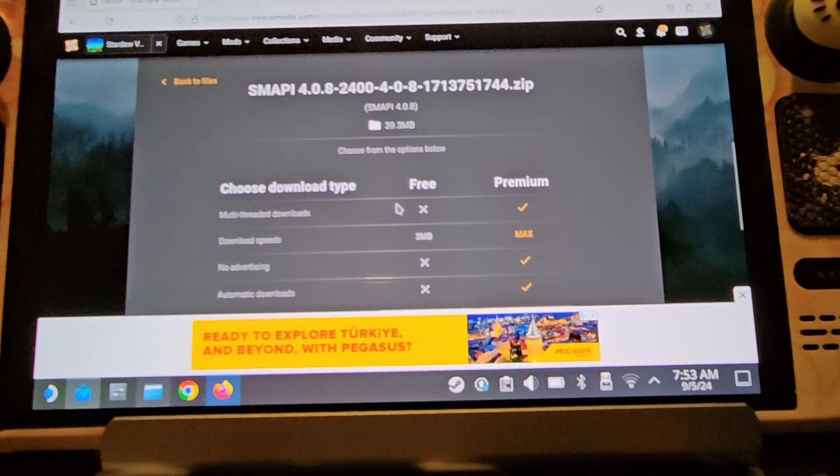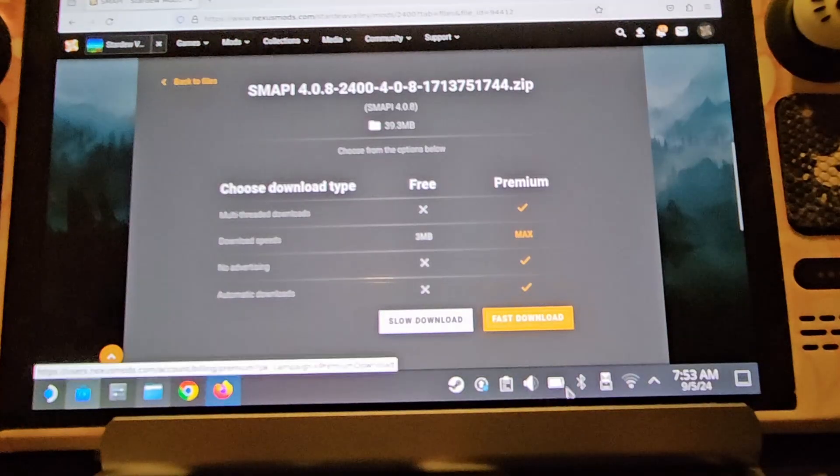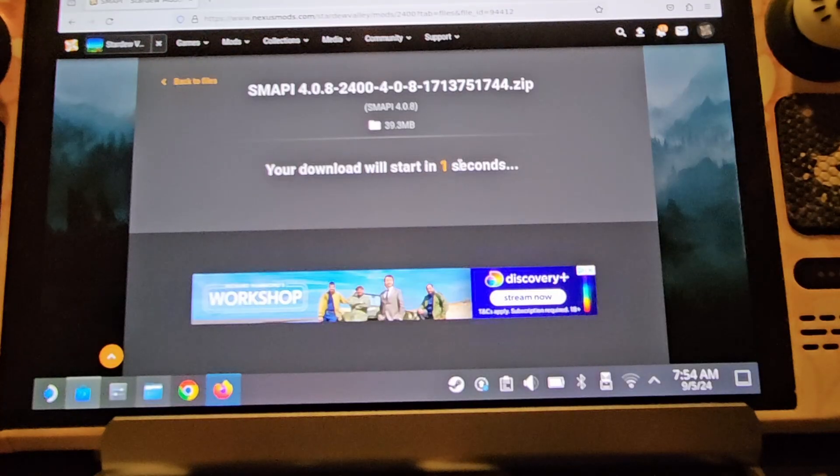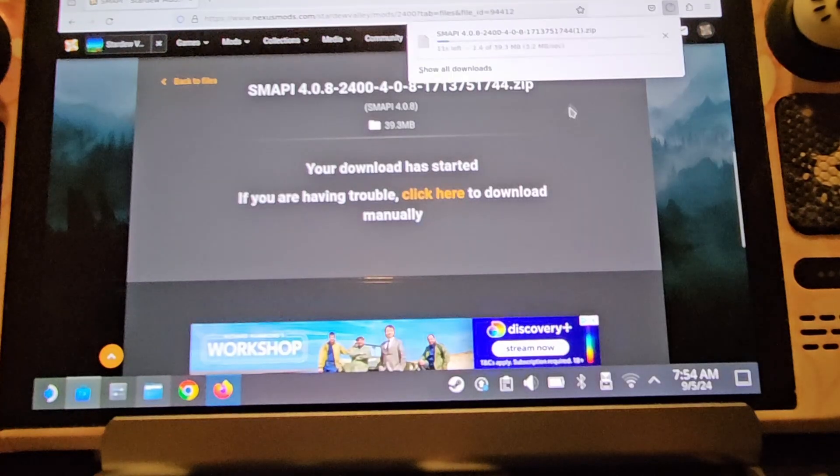For some reason Google Chrome was not working so I opened Firefox, so if you happen to have Google Chrome and it's not working, try Firefox or one of the others. You make an account — as you can see I'm logged in — and then you want to click Slow Download because this one's free. It's going to download super quick and you don't need to pay for anything. You can also donate to the creators of the mods if you want to.